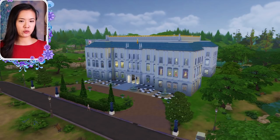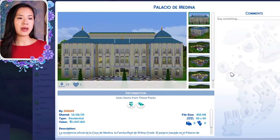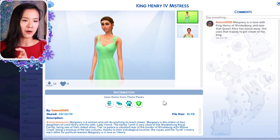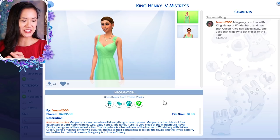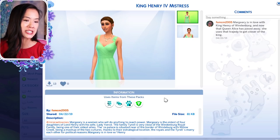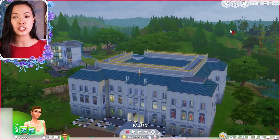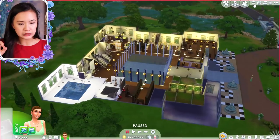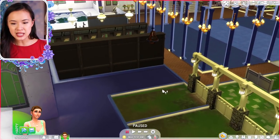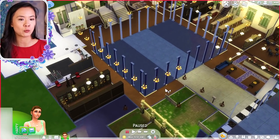Now I'm in Willow Creek for castle number three. It's a little cloudy so it's a bit dark, but hopefully you can still see. This palace is Palacio de Medina by diguix, and the townie I borrowed is called King Henry the Force's Mistress by fsmcm2005. This is a huge castle — and it kind of looks like one room is actually a stable, which makes me want horses in The Sims 4 so badly!